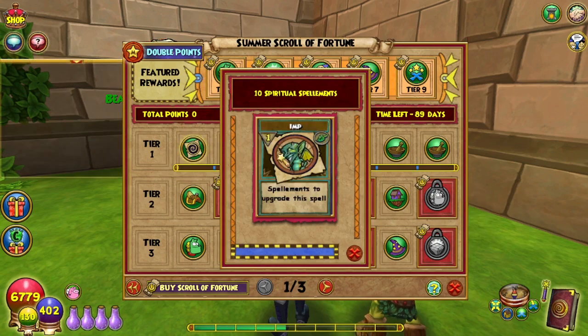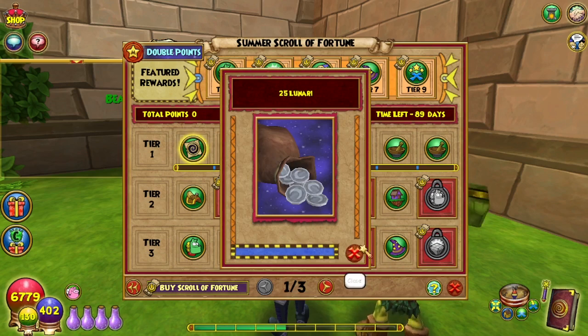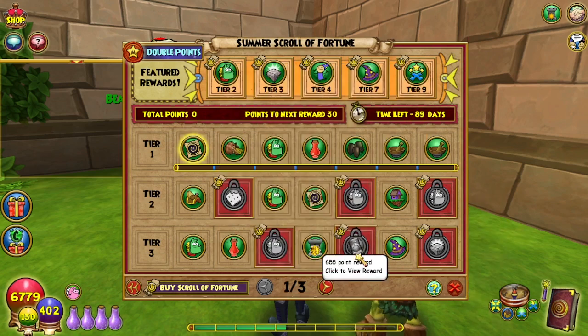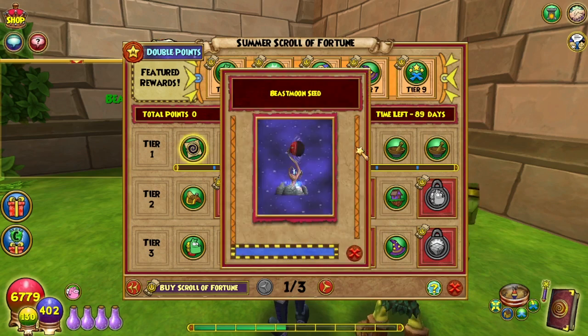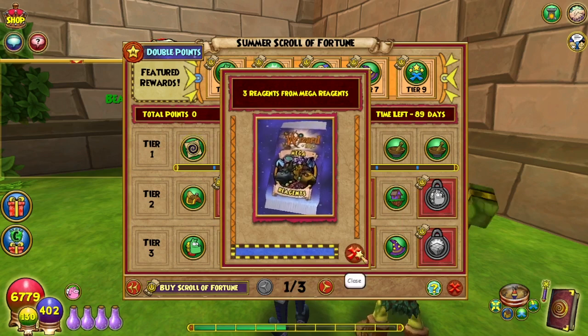30 points gives you 10 spiritual spellaments — nice. 60 points is 2,000 gold. 90 points is 25 lunari. 120 points is a gold boost elixir. 150 points gives you a beast moon seed. 180 points gives you three mega reagents.